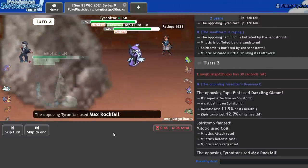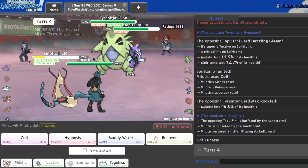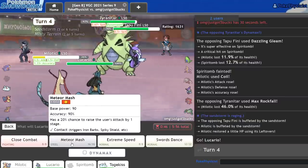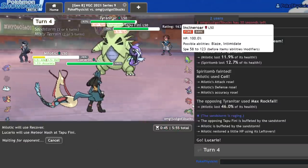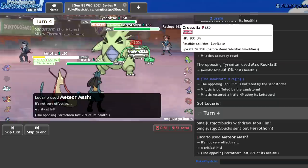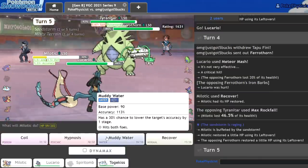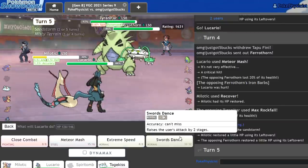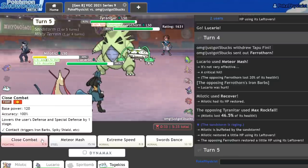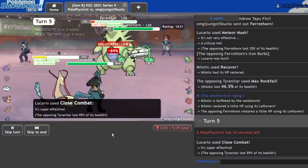My goal here is to get off a Coil to wall this Tyranitar out, and then get in the Togekiss next to this thing and just one-shot that Ferrothorn with Max Flare. Should be able to Coil this — I'll eat the Rockfall and I can recover off that damage. Let me go Lucario here just to scare them. I'm immune to that Sand damage. I'm somewhat tempted to recover and Meteor Mash here, assuming they're going to Protect or switch in something. So they go Ferrothorn — this endgame is coming down entirely to Milotic and Togekiss. Tyranitar when it's Dynamaxed is absurdly bulky, especially with Sand up, and I know Sand only boosts Special Defense — but still, that's insane.